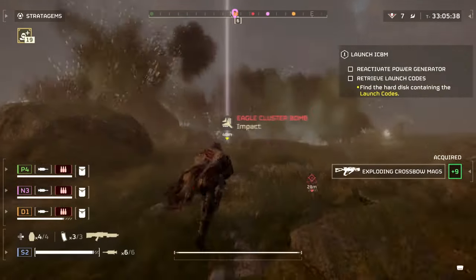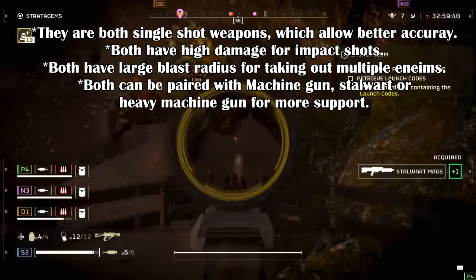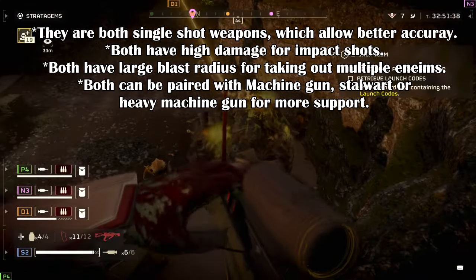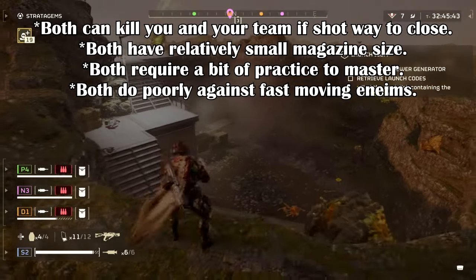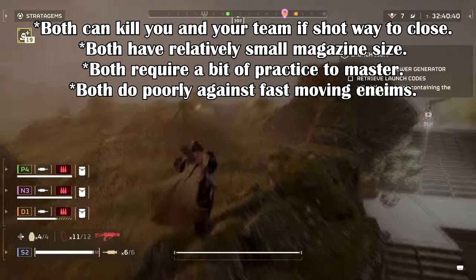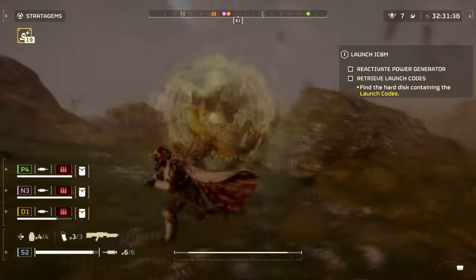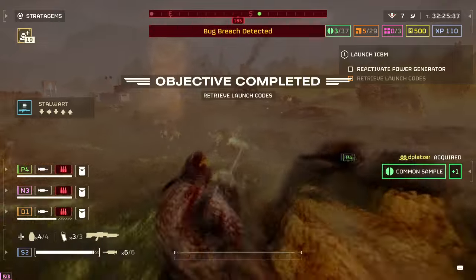In comparison, here is what both weapons do well: they are both single-shot weapons which allows for better accuracy, both have high damage from impact shots, both have a large blast radius for taking out multiple enemies, and both can be paired with a machine gun, Stalwart, or heavy machine gun for more support. For what they fail on: both can kill you and your team if you shoot too close, both have relatively small magazine sizes, both require practice to master, and both do poorly against fast-moving enemies.